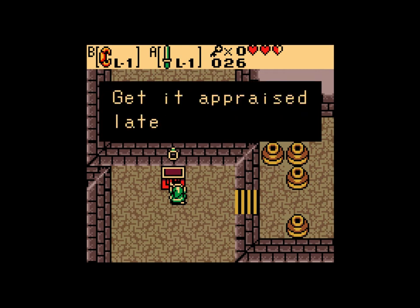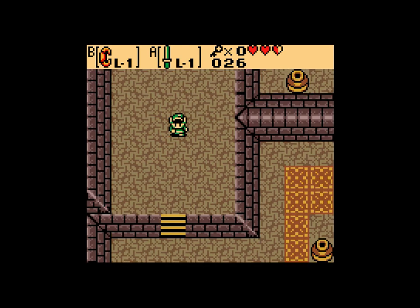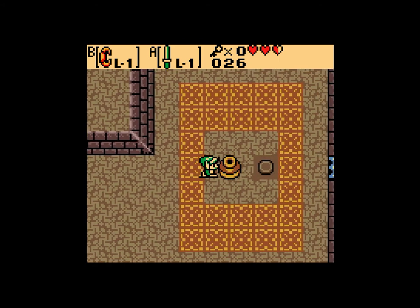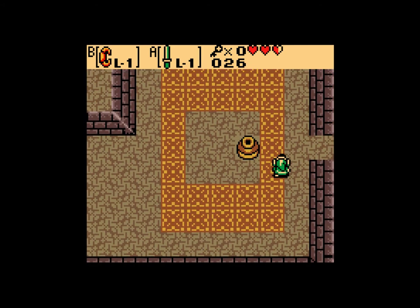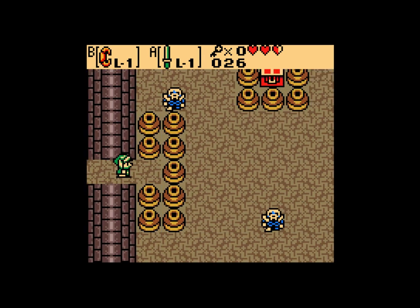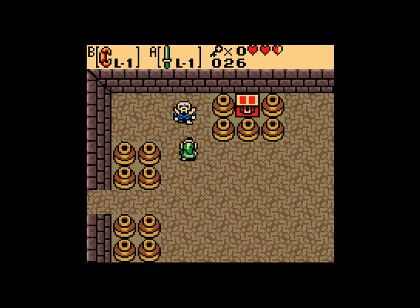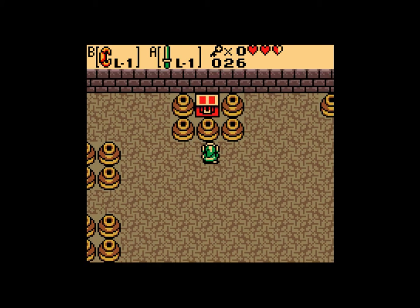Here's the Discovery Ring. I know what that ring is simply because I've gotten it so many times. Also, you can push the pots, which is good because picking them up breaks them. Toss. You may have noted that there is a key noise. That's because — here's the boss key.